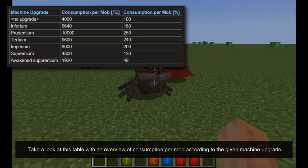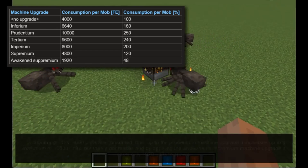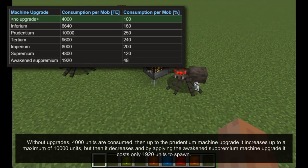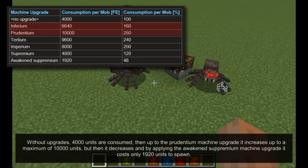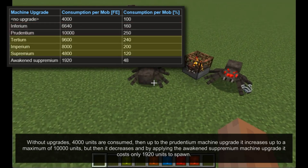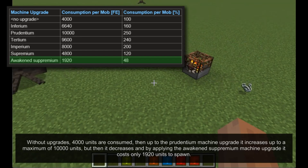Take a look at this table with an overview of consumption per mob according to the given machine upgrade. Without upgrades, 4000 units are consumed, then up to the Prudentium machine upgrade it increases up to a maximum of 10,000 units, but then it decreases and by applying the Awakened Supremium machine upgrade it costs only 19 to 20 units to spawn.